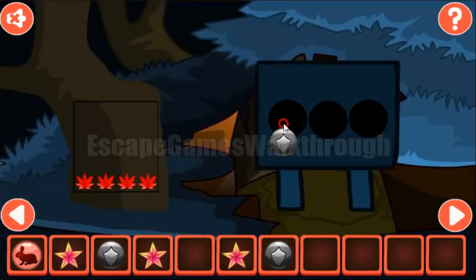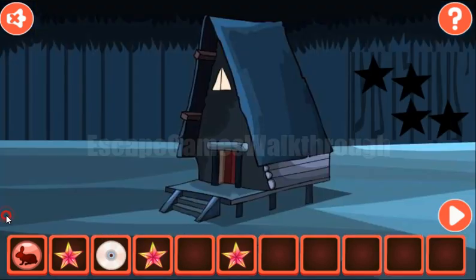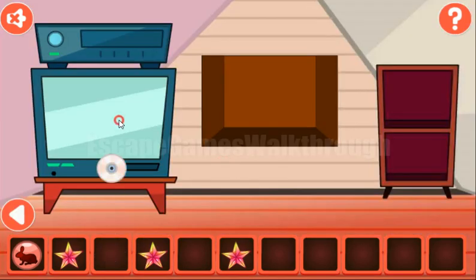Now going backward. Here's the place to put these shields to get the disk. And with this disk we can get more hints from the TV.